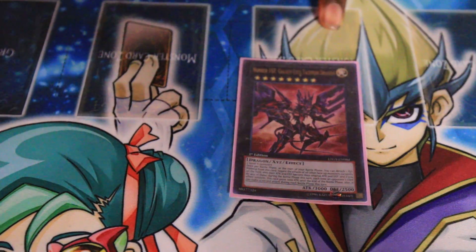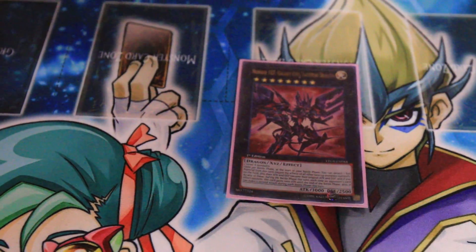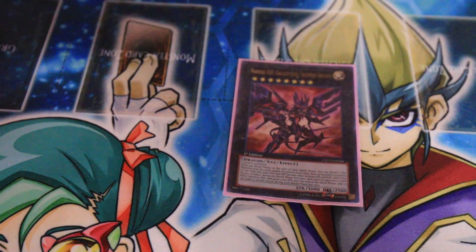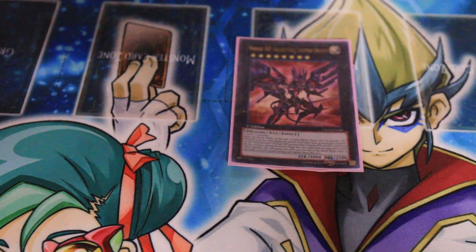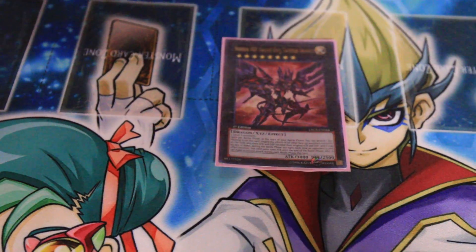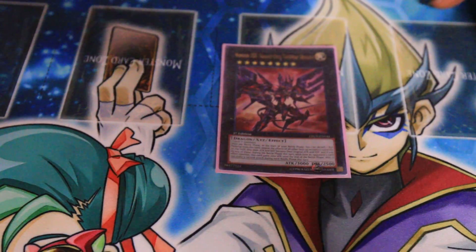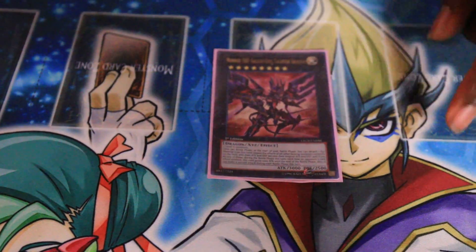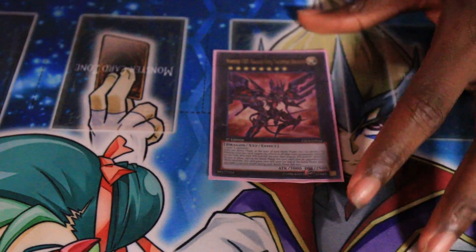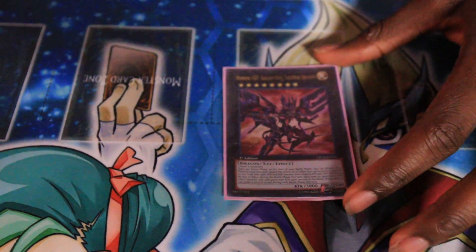I run one Number 107 Tachyon Dragon — I need a second one. I'll probably take out Greedy Sarameya, my Rank 5, or Maestroke. He is an awesome card. Once per battle phase he can detach an Xyz material — he negates every face-up monster on the field's effects as long as they remain face-up on the field. Each time a card effect would resolve, even if that effect is negated, he gains 1000 additional attack and makes a second attack during the battle phase. He can win games by himself, but you won't run into that situation too much.